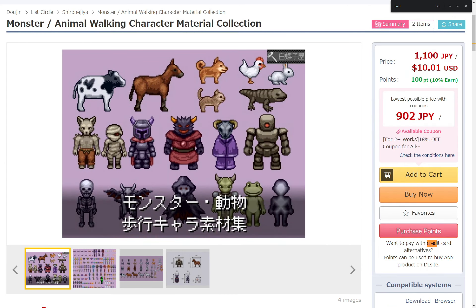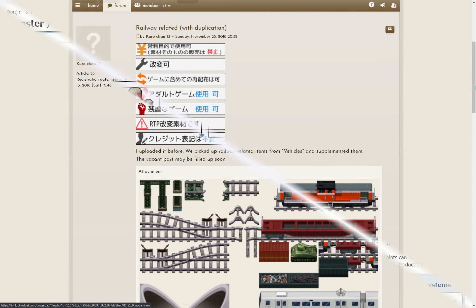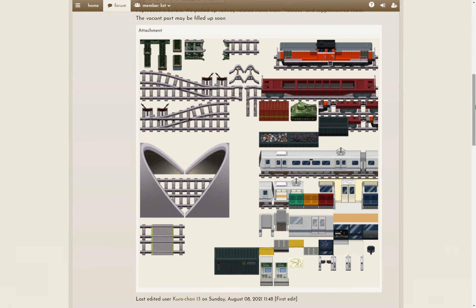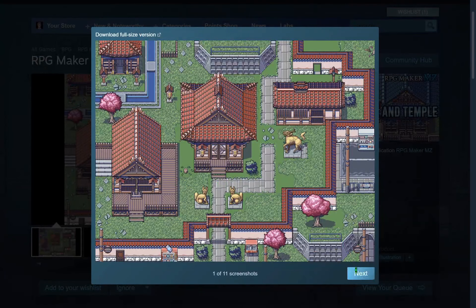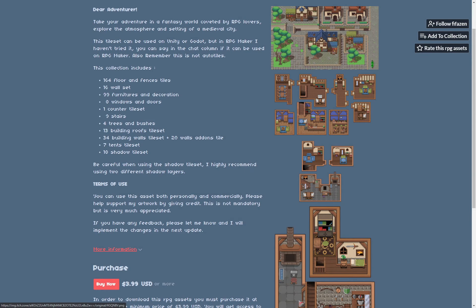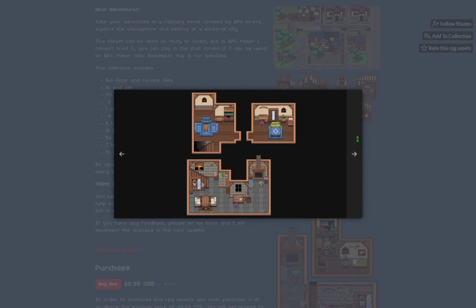A sprite pack with monsters and animals by Shiro Nijia. A tileset of a train station and railways by Kurochan13. A tileset pack of Japanese shrines and temples by Goethe Kroim and Komodo. Classic RPG indoor and outside tilesets by Fifizen.